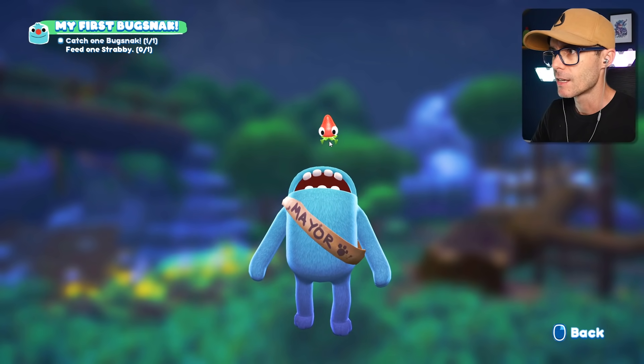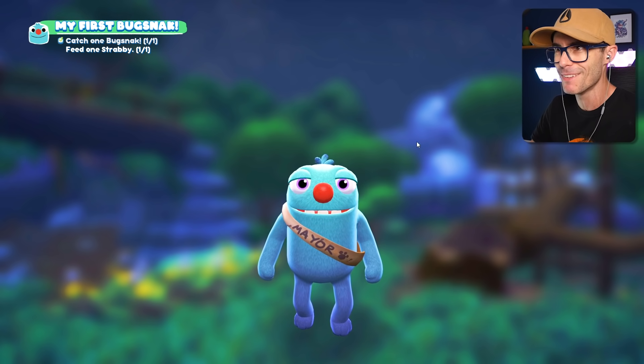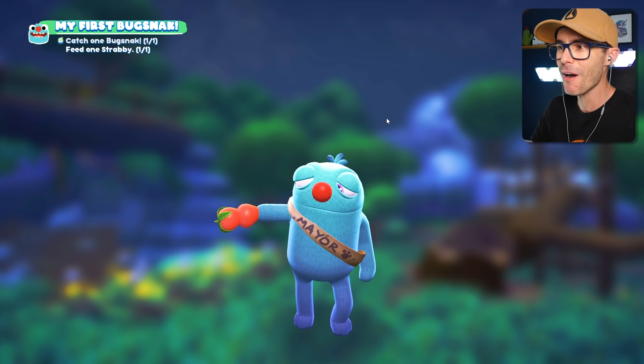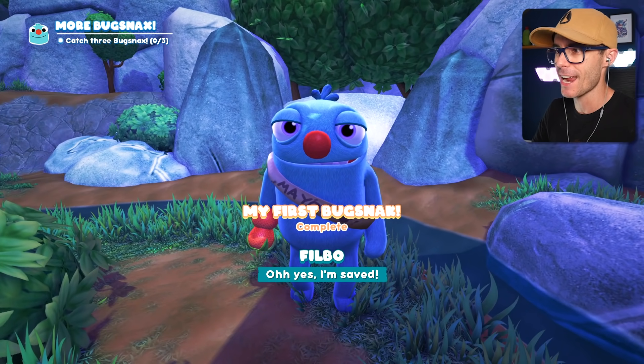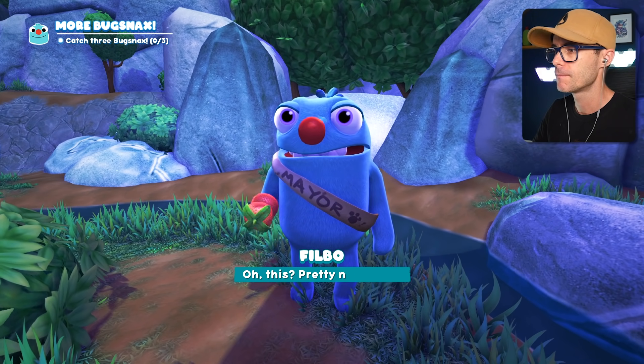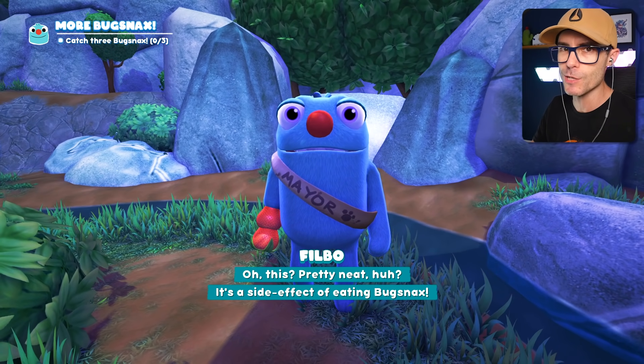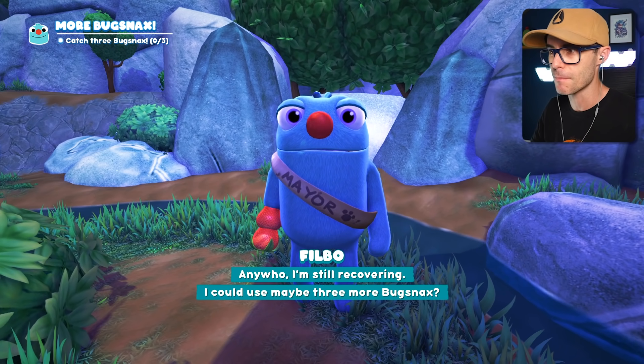We're going to actually put it in his mouth. Open up, champ. Eat the strawberries. Give him bug snacks. Something just happened to his hand — his hand turned into a strabi. What happened to your arm, dude? 'Oh, this? Pretty neat, huh?' No, it's not. That is a useless hand. You don't even have a thumb.